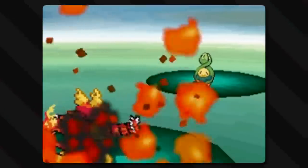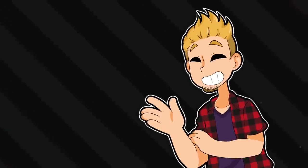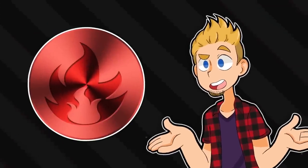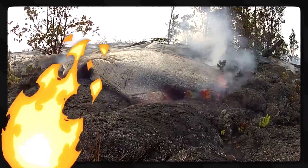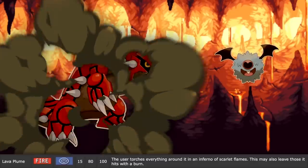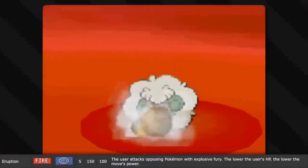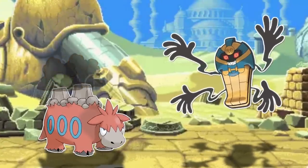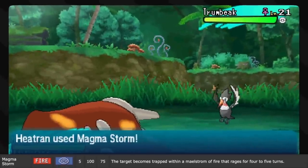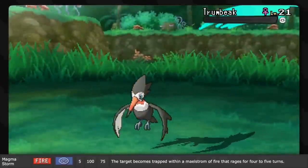Lava Plume brings up more questions — lava is molten rock in the ground, so arguably these moves should be dual-type like Flying Press, perhaps fire-rock or fire-ground. But just fire makes the most sense for now. Lava hurts through the same way fire does — it's hot, and heat hurts. Lava Plume is described as an inferno of scarlet flames washing over all Pokemon in battle, and may also inflict burns. Eruption is what Camerupt is all about — spewing hot lava so hot it hurts. Magma Storm, the signature move of Heatran, has a maelstrom of flame bursting from the ground under the opponent, causing pain.